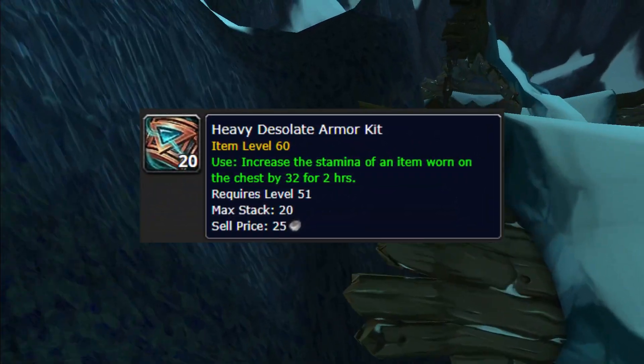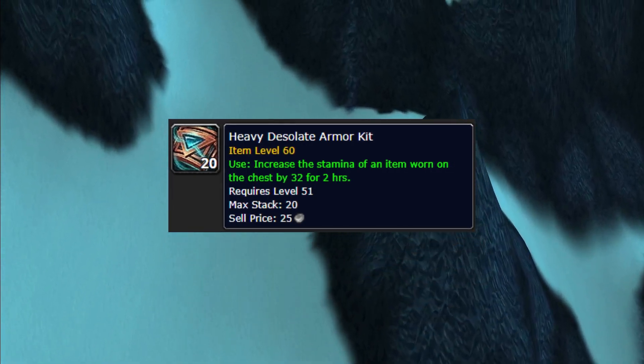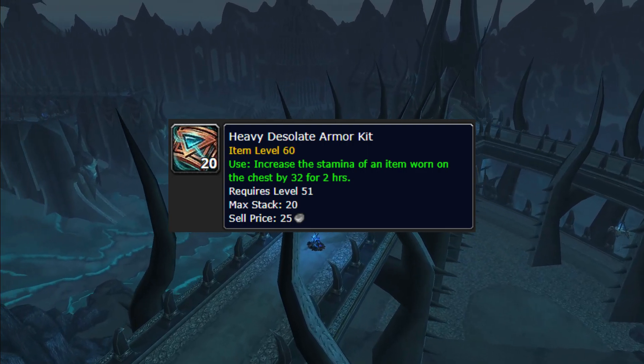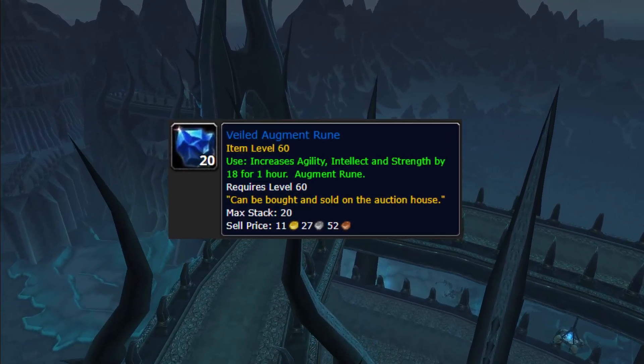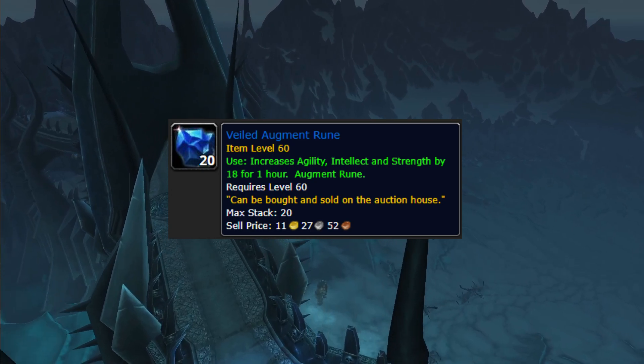For extras, you have the Shadow Core Oil, which is a weapon buff. It does not replace your Enchant — it is an additional buff you apply to your weapon. You also have a Heavy Desolate Armor Kit, which does not replace your Enchant on the chest piece but adds a buff to your chest. And of course, grab Veiled Augment Runes, which you can buy from the Auction House or get from the Mission Table.